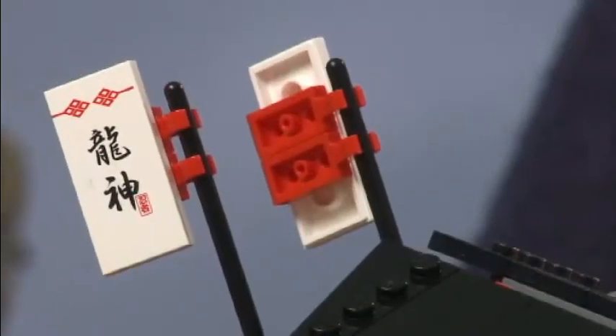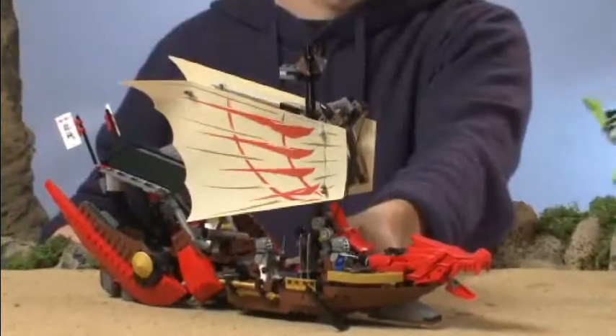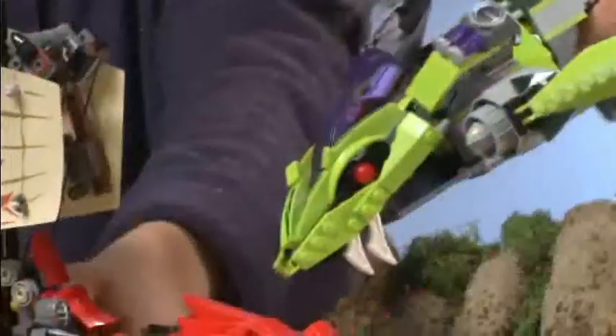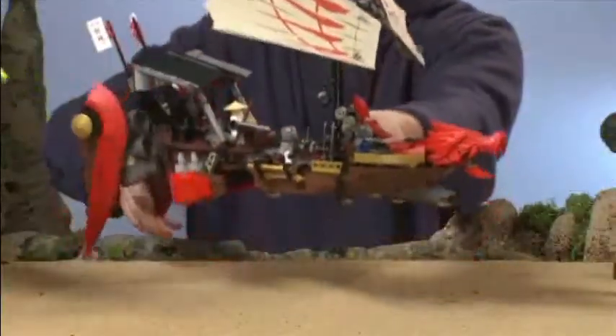Here we have the ninjas just peacefully sailing around in their new base when suddenly the snakes attack. But just when you thought that the ninjas were in trouble, surrounded and overwhelmed, it's time for the secret weapon. Very dangerous friend.